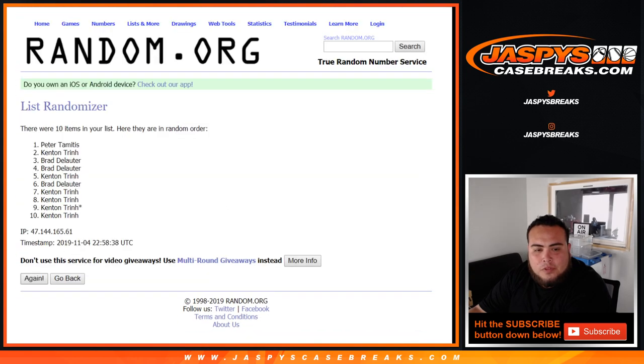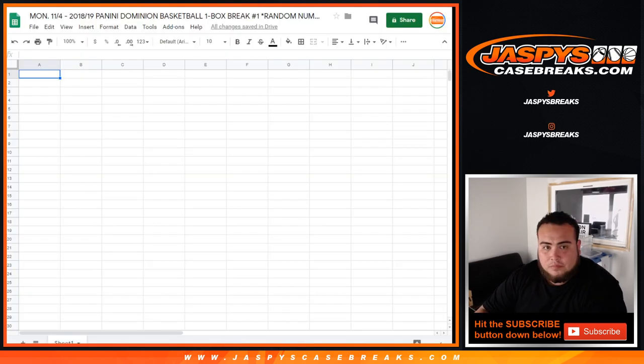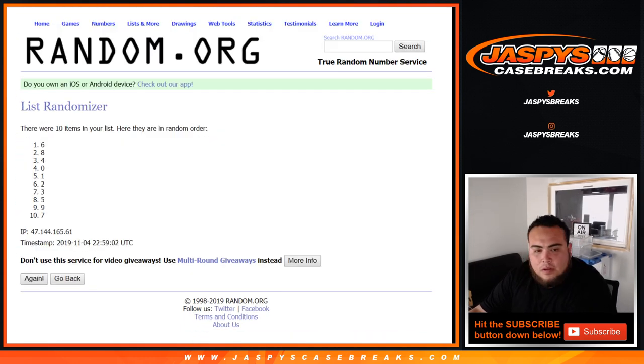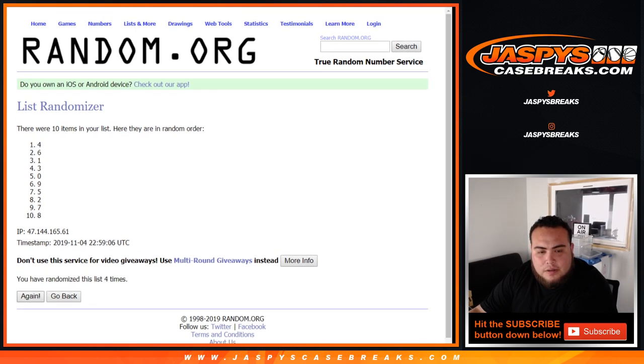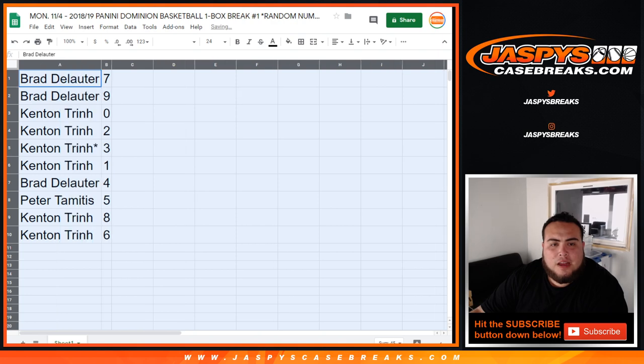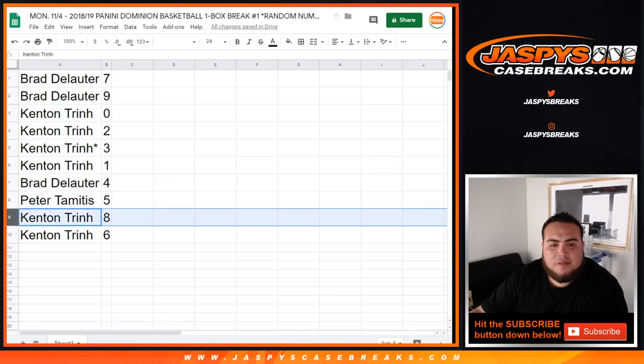Nine names drawn. Brad gets seven and nine. Kenton gets zero and two. Last one — Mojo gets three and one. So any one-on-ones and any redemptions: Brad with four, Peter with five, Kenton with eight, and six.